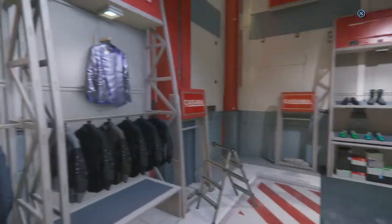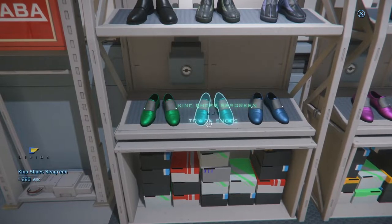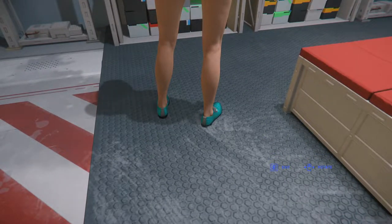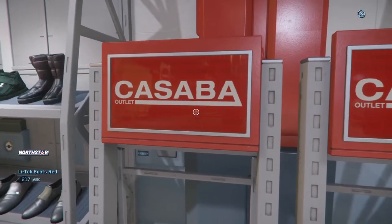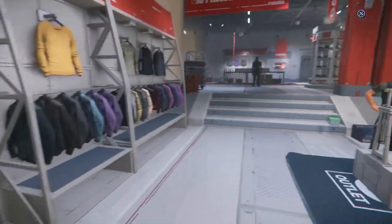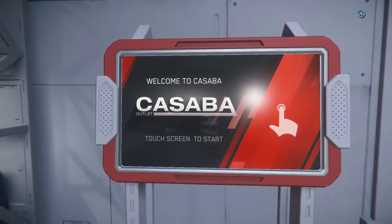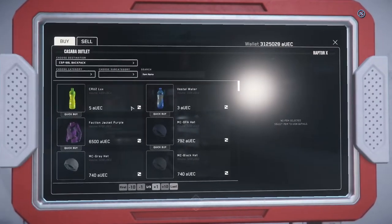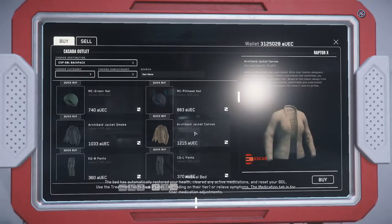You can do that by just walking around and taking a look at the items on the shelf, holding the F or interact button, and trying them on or buying them. Or you can go to any of the kiosks to try them on. You can hold F and click to purchase any of the different jackets, hit quick buy, or if you want multiple, click on them and buy multiple that way.